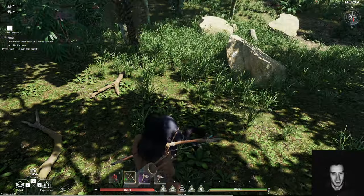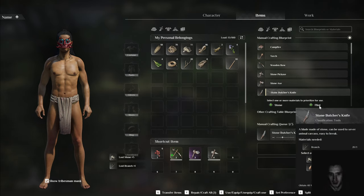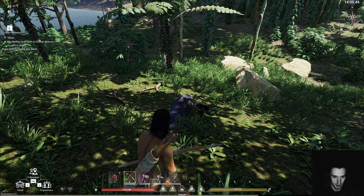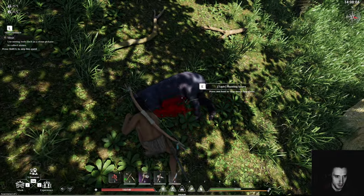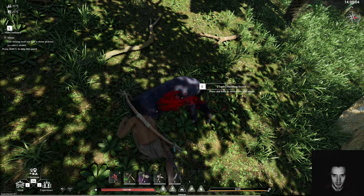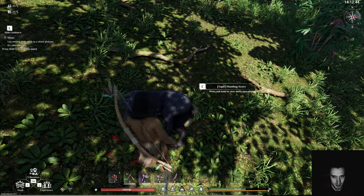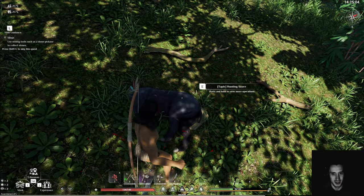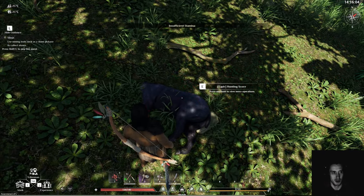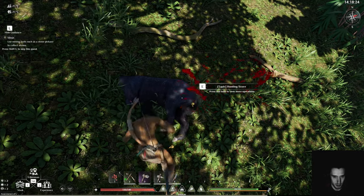Up here I need a bone knife - right, a bone knife, stone butcher's knife. Okay, put this knife, five, five - then I get the meat. Yep, yep. I feel like I need the meat already. What the hell is going on? This game doesn't hold your hand - I'm not used to it.